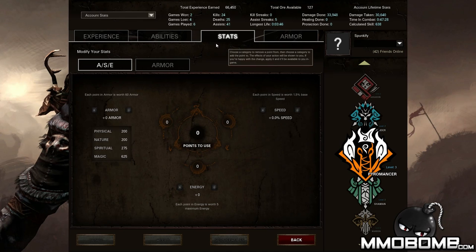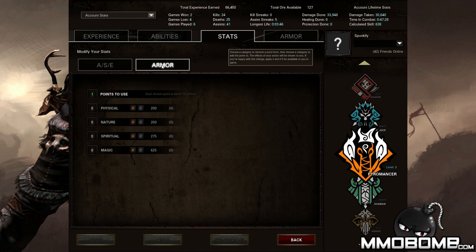If we look at stats and armor here — stats for example, this is the only area that you can move points around to sort of actually change how much health you have, how much damage, etc. What you do get is the ability to, say, remove a point of physical mitigation for your armor and instead increase your nature mitigation. So if you usually take a lot of damage from close-range physical classes like assassins and you like to play Pyromancer, you can boost your physical mitigation at the cost of your nature. Every time you level up a class you can move more points around.